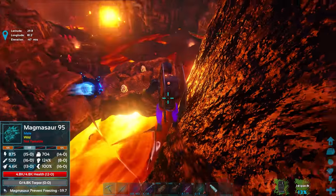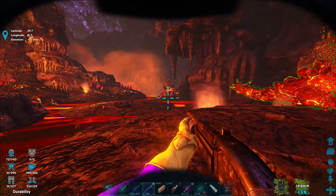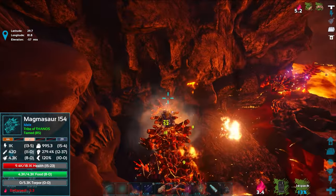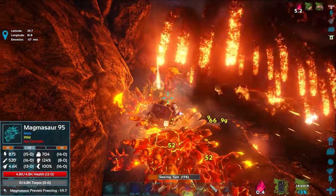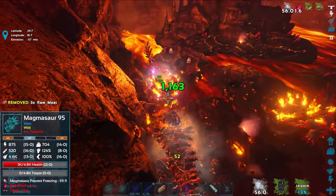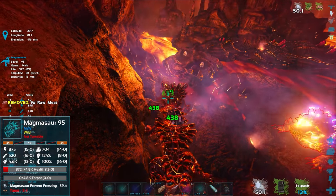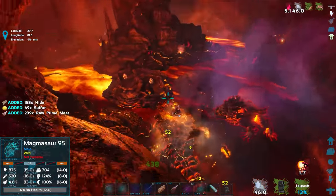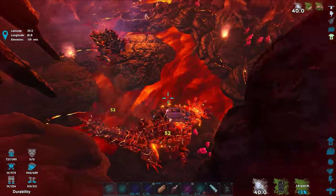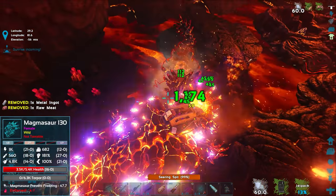I'm taking a little heat damage occasionally but let's go check on the eggs. Accidentally gliding — whoops. Oh, there's a Magmasaur in the background throwing stuff — got hit! There are two of them. Let's get the closer one. Hit by magma balls — boom, level 95 down. Let's get the next one — going into lava for instant searing spit charge. Here we go — boom! Instant searing spit again!